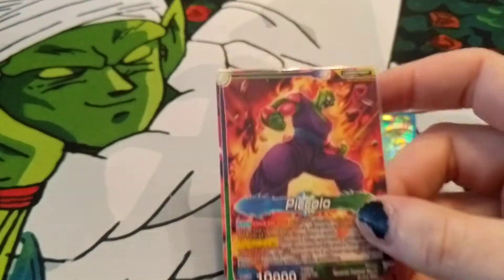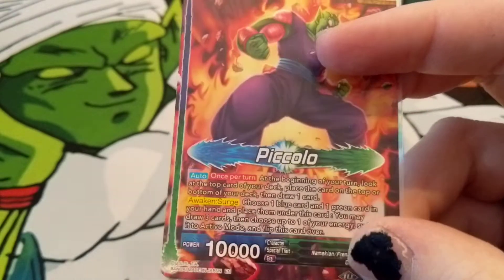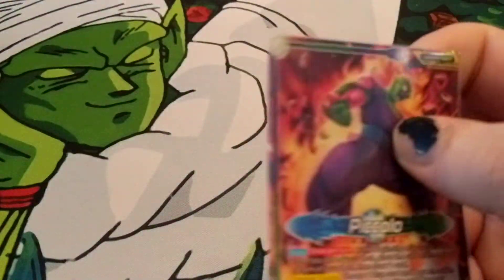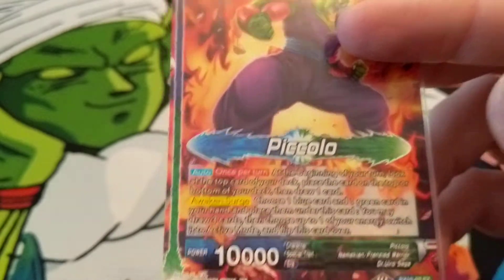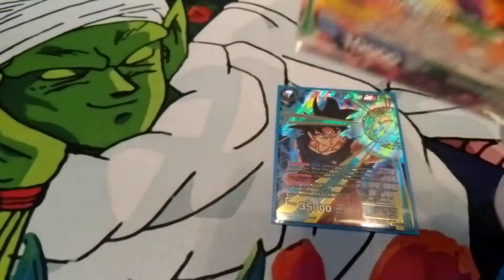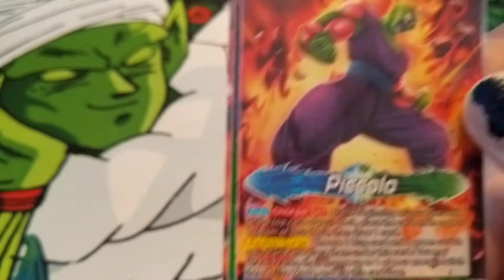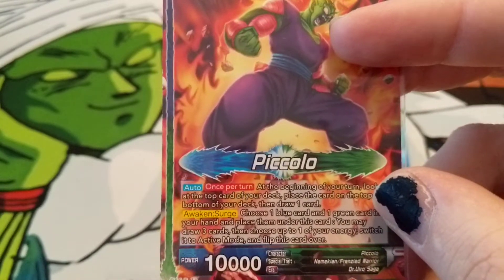First off we got our leader, Surge Piccolo, using the new Surge mechanic — you put a blue card and green card behind him, and you can awaken him basically whenever. Not super important because this front side is very good. At the start of turn you basically get to look at the top card of your deck, choose whether to put it on top or bottom, draw it, and then you take your draw for the turn. So one scry, one extra draw, and then draw for turn isn't too bad. And that's really where we're going to get most of the utility from this card.